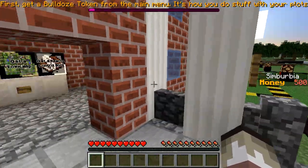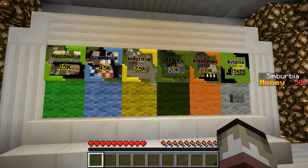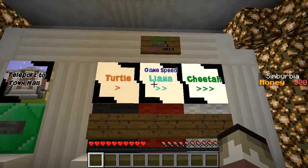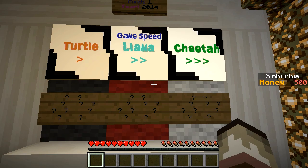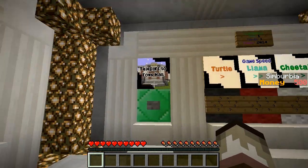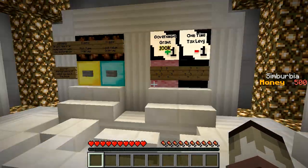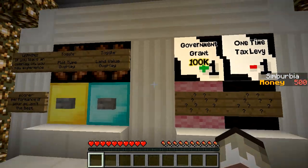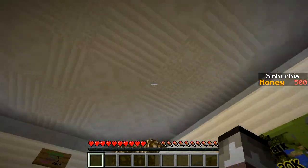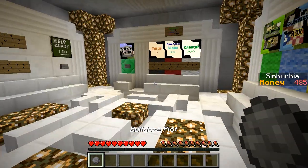Teleport to the main menu. A bulldoze costs 15,000 — wow, so much stuff here. We've got game speed options: turtle, llama, and cheetah speeds. We're on day one, month one, year 2014. There's a teleport to town hall and help class 101 for the tutorial. Government tax settings too — this is seriously high-tech map-making.